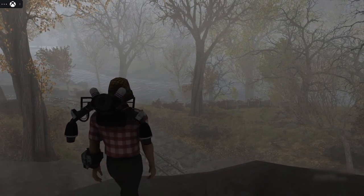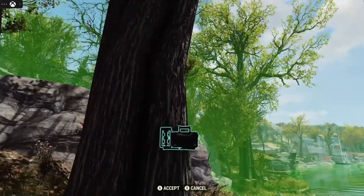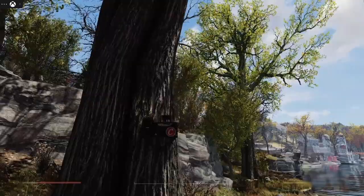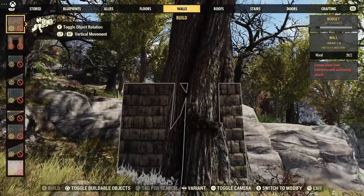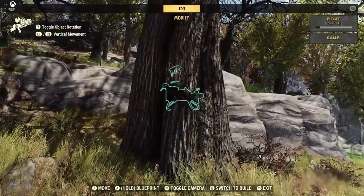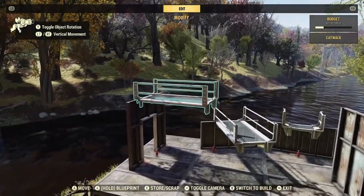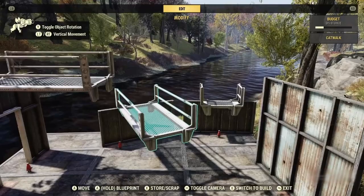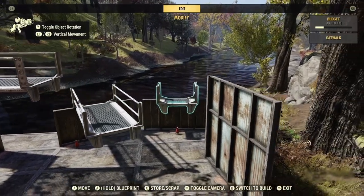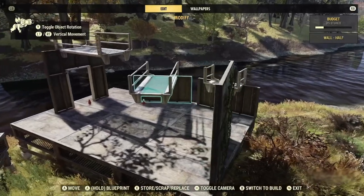This is a longer build so I added some timestamps in the description. When placing the camp, especially building around the tree, I try to get the camp module up in the tree. It gives a little bit of extra height, and that can be the difference when setting an upper roof piece. Here I just wanted to show some of the blueprints that are going to be used — mostly floating walls.